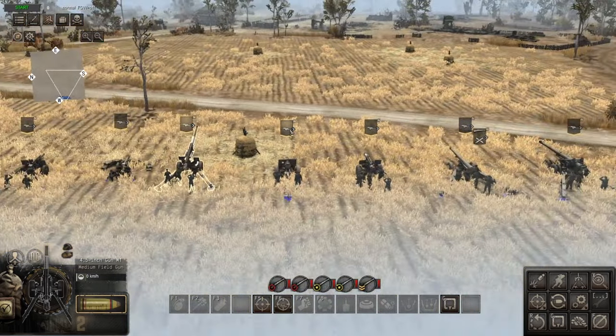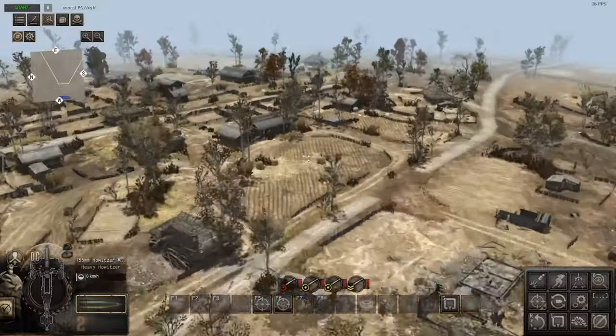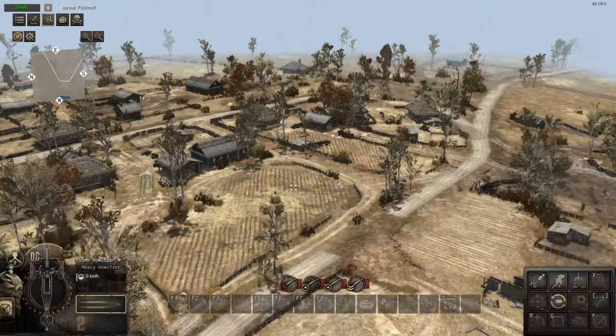Moving on, we've got the 155mm howitzer M1917. Getting really slow now — this takes 31.5 seconds to reload, almost 11 seconds more than the 4.5 inch. It has a range of 359 meters — not as far as the 4.5 inch. Let's slowly bring it up to distance.